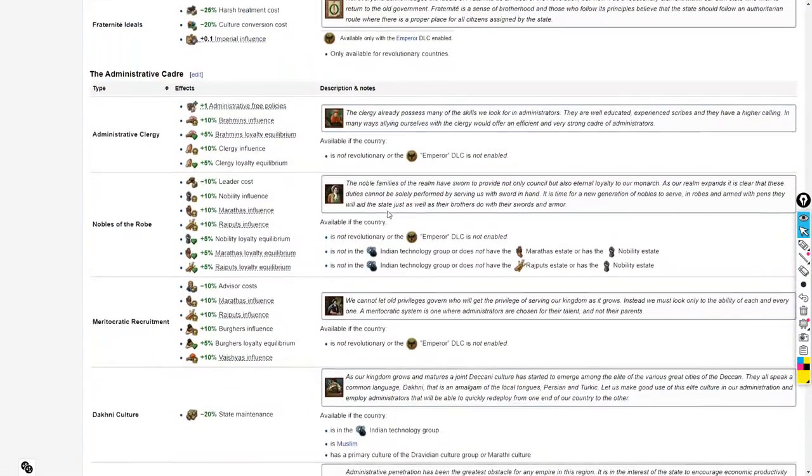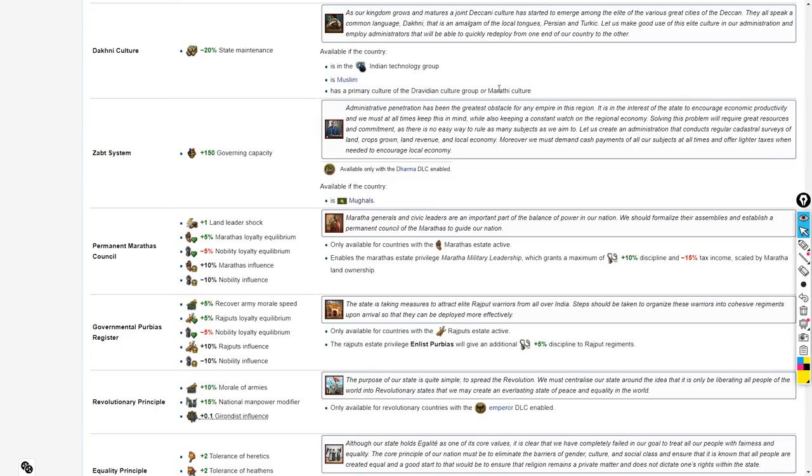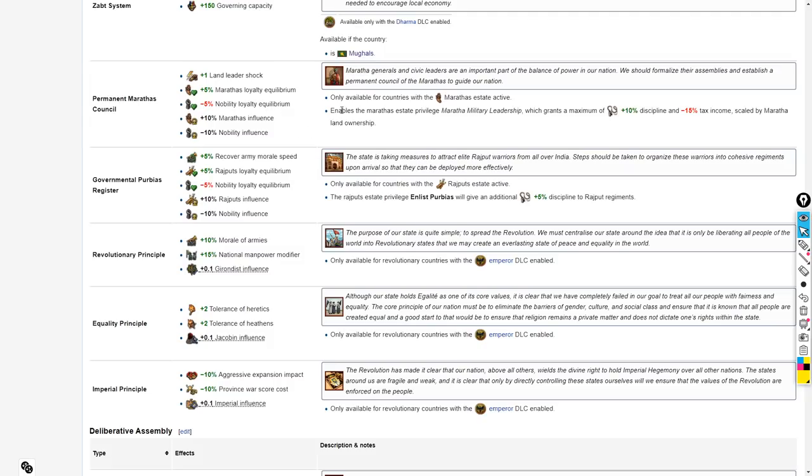For interesting reforms in the Administrative Cadre tier: Dravidian or Marathi culture gets state maintenance, and Mughals get another governing capacity reform. One incredibly interesting reform is for countries with the Marathas estate active — countries in India. It gives a special estate that provides 10% discipline and minus 15% tax income, scaled by Maratha land ownership. Early on this could be incredibly powerful if you give the Marathas a lot of influence and land, giving you a very strong army early and letting you abuse that.